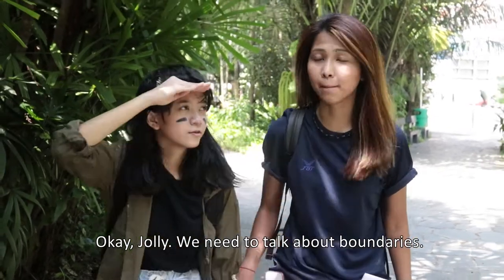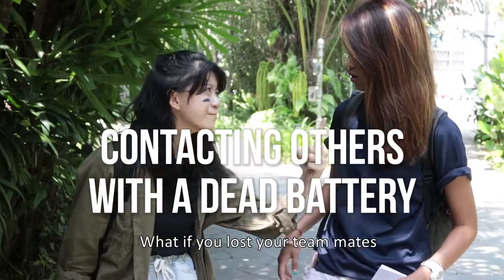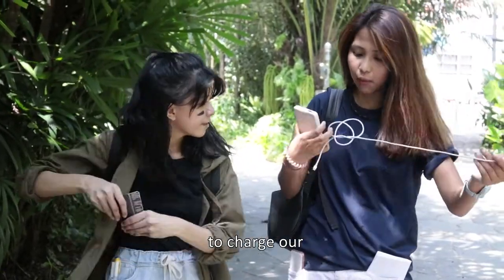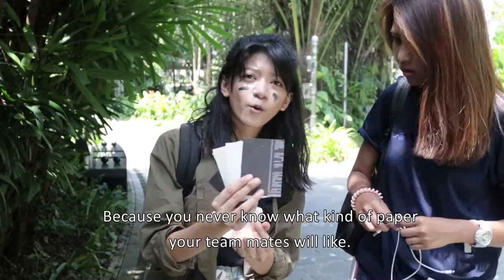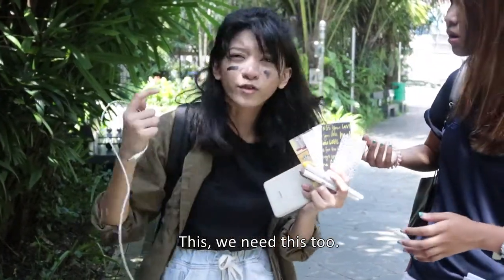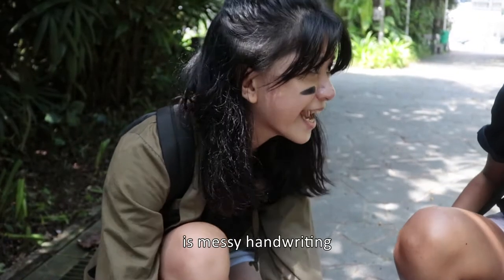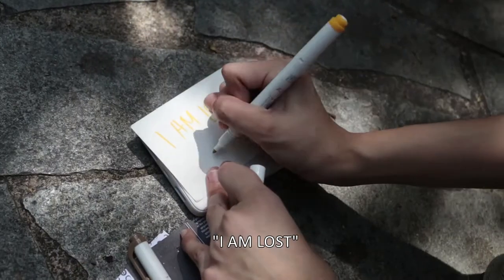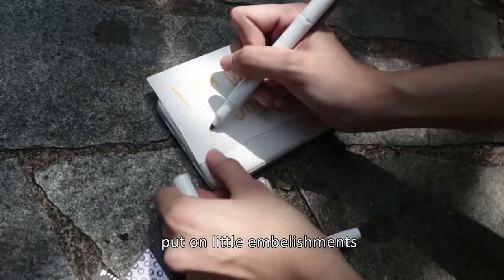Okay Jolly, we need to talk about boundaries. That's right — we're lost and our phones are out of battery. This is the next tip: what if you lost your teammates and you've got no more battery on your phone? I have a portable charger. That's exactly what you need. What you need for this step is a portable charger, an assortment of paper — because you never know what kind of paper your teammates will like — a few coloured markers, and this. So what you want to do with the portable charger is use it as a backing for whichever paper. The last thing you want is messy handwriting because your teammates will not be able to understand. So you choose your favourite colour marker, write down your message: I am lost. Make sure you write down who it's from. You can be creative — choose another marker and put on little embellishments and decorations.